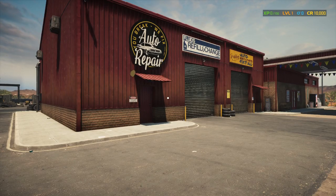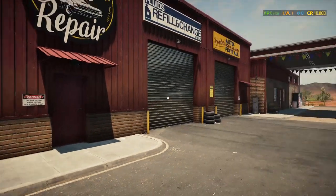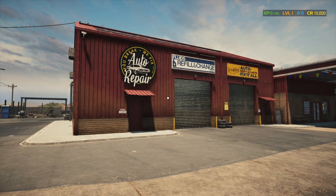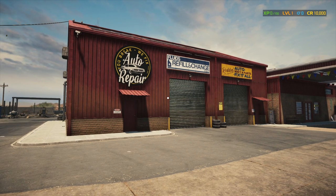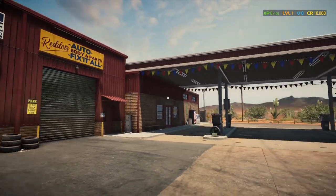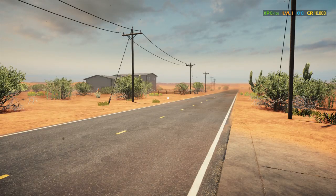We have zero XP right now out of 150 — it's going to take 150 points of experience to get to level two. The blue icon is your grabs icon, we'll go over that down the line. You have 10,000 credits to start. Let's take a look at our shop — it's a nice little place: 'You break, we fix — auto repair, fluids refill and change, auto body and parts, fix it all.' There's a nice gas station right here.